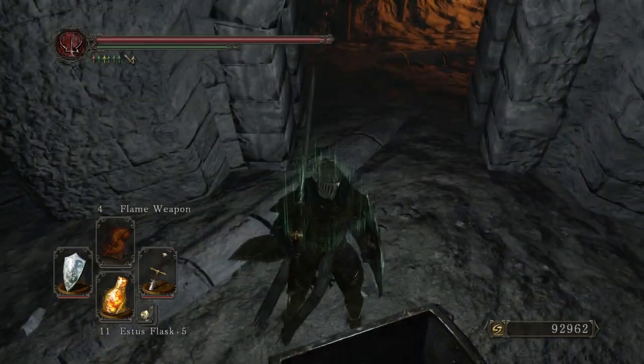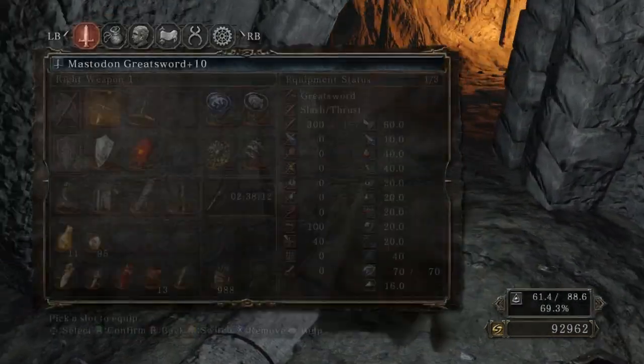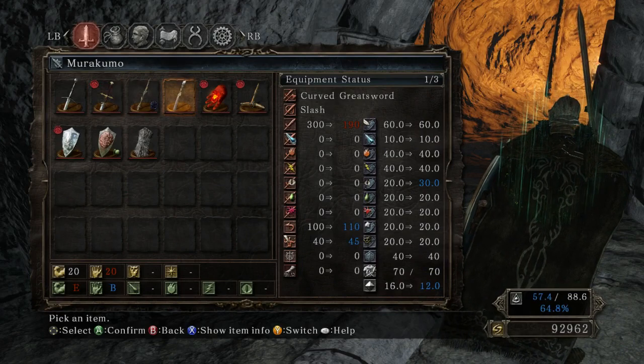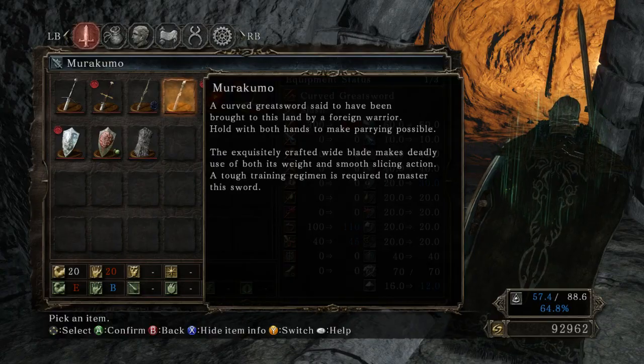Yeah, you were probably as confused as I was when you got the Murakumo in the chest, because you can get this weapon in the game already. The difference is this one has a different colored blade and hilt, although it has the same description and stats.